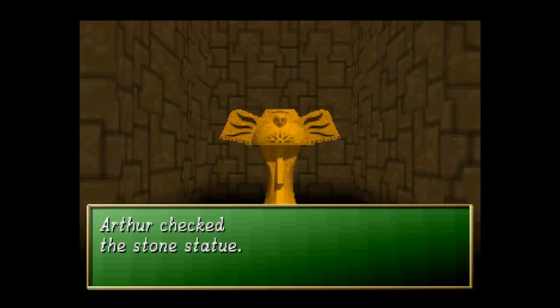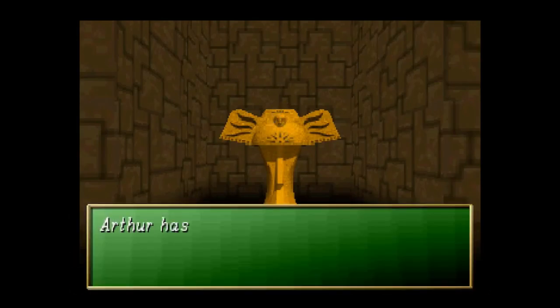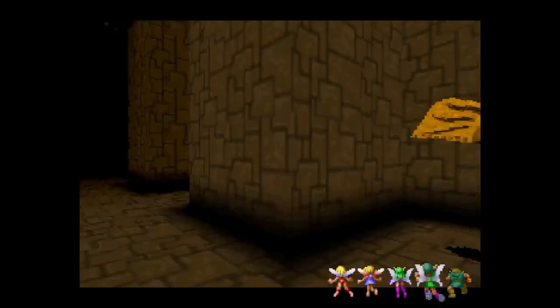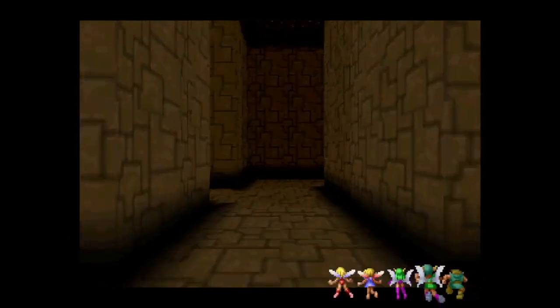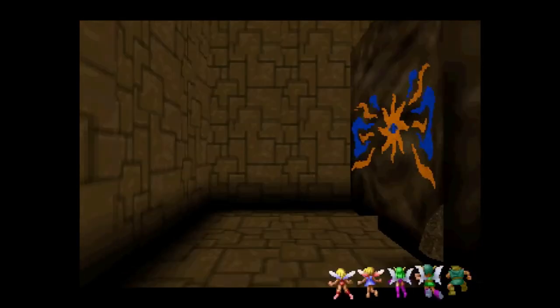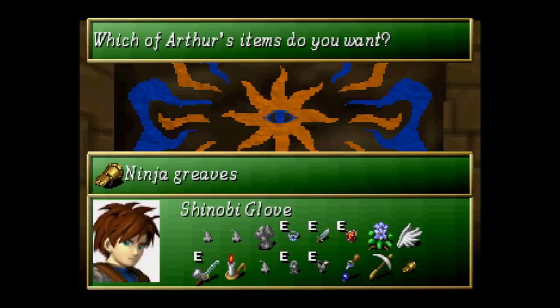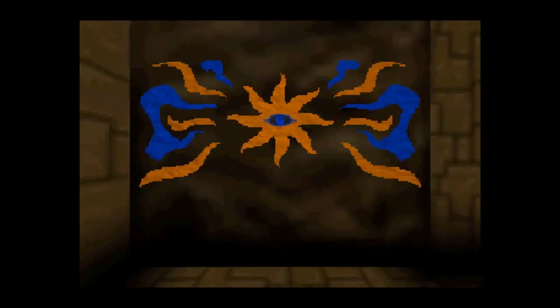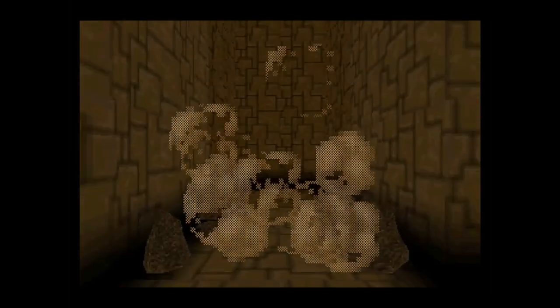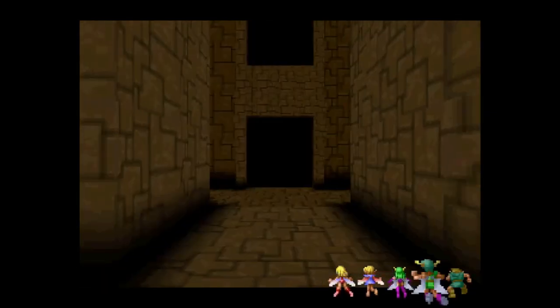Pretty sure one of these statues here has something — yeah, another potion right here. I'm pretty sure there's more than that heading this direction. I don't think any of the other statues have anything. There's a magic-matic spot here, go ahead and use that. Magic-matic! Smash! Nothing? Wow, okay.